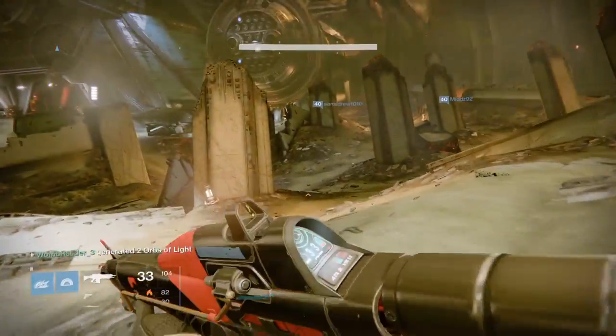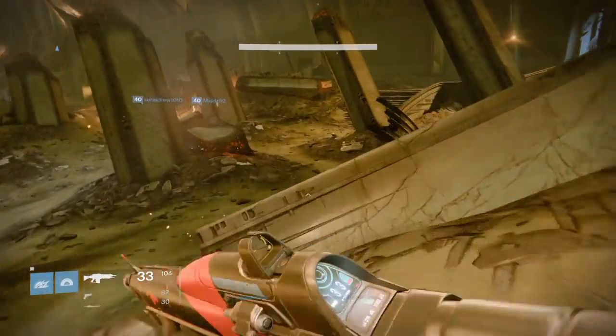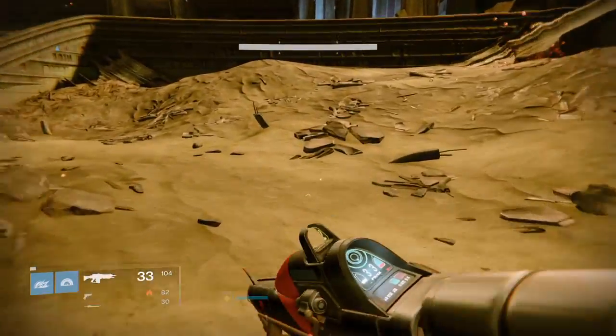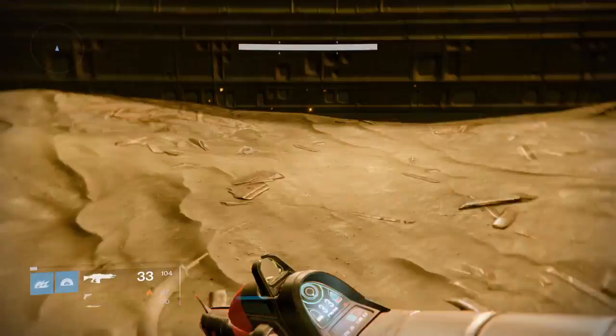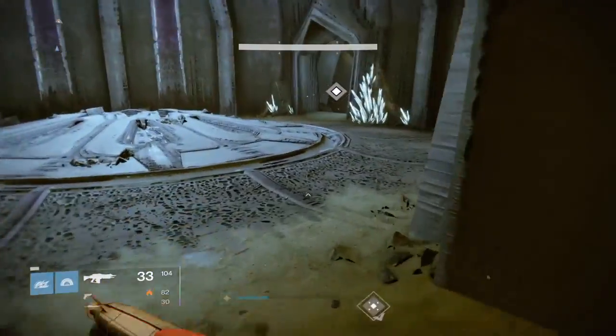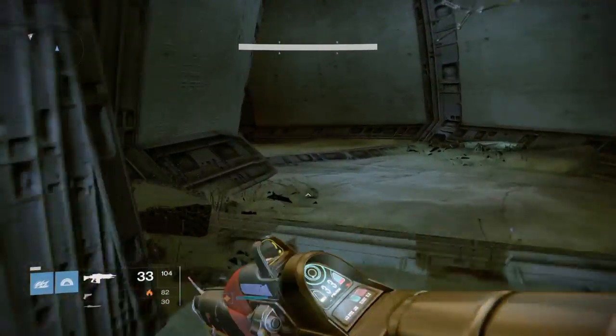How's it going everyone, video game maniac here, and in this video I'll be showing you how to get the taken consumption chest. People have found a method where you can jump in a Titan bubble with armor of light on and then you can take it in turns to grab it. This, my friends, is the legit way — and here's how to do it.